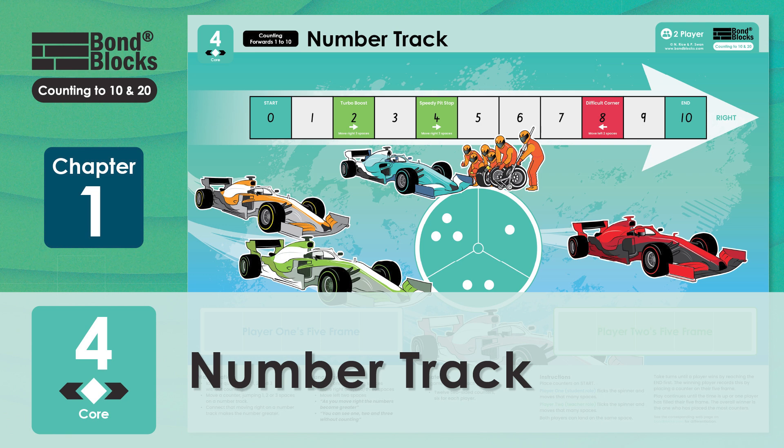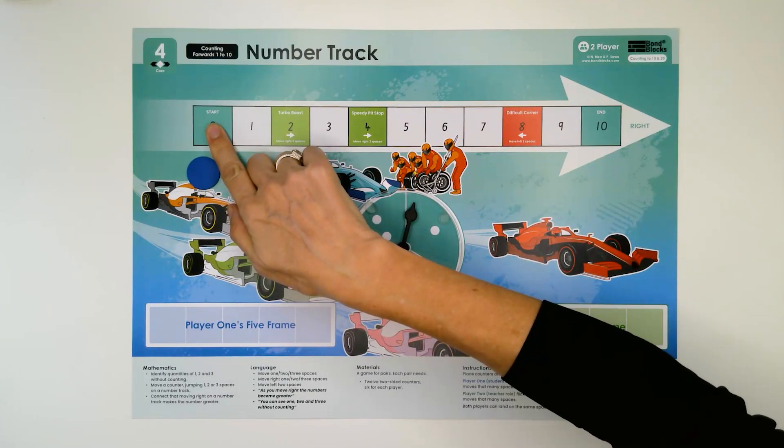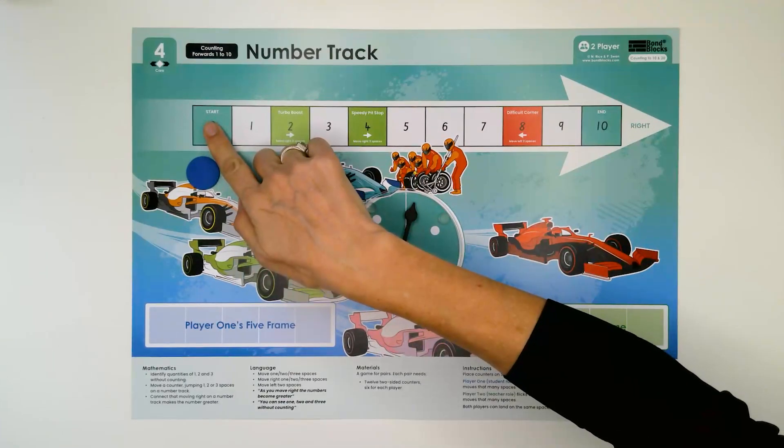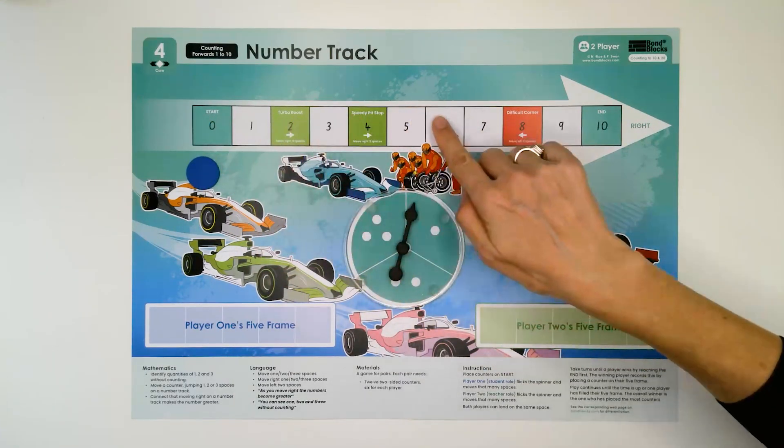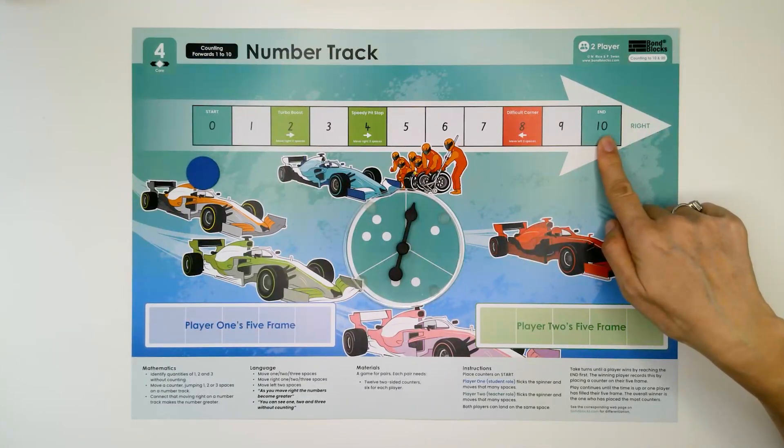Welcome to activity four. In this activity we're going to be moving a token from zero, which is start. We are going to be moving right until the winner is the first one to get to number ten at the end.